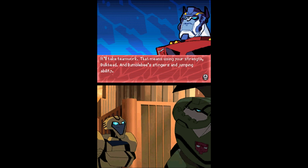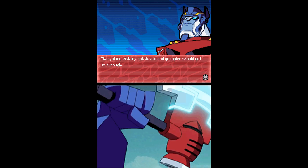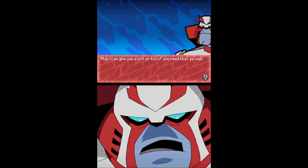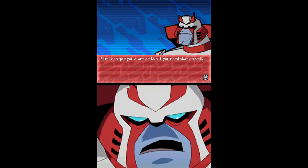It'll take teamwork. That means using your strength, Bulkhead, and Bumblebee's stingers and jumping ability. That, along with my battle axe and grappler, should get us through. And don't forget my key — to fix you up if you need it. Plus, I can give you a hint or two if you need that as well.